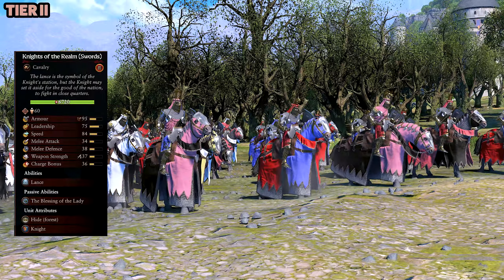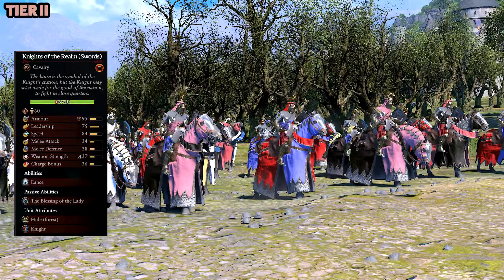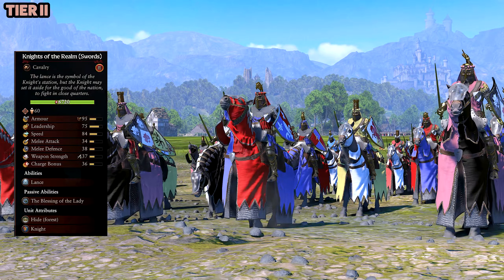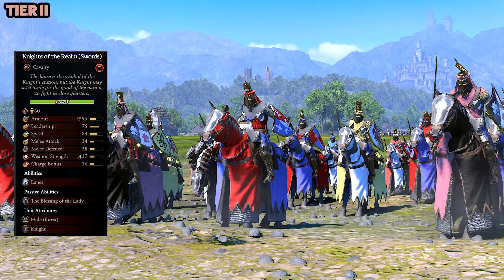The crazy thing is you go up to the next one — the Knights of the Realms with Swords. Obviously you're taking away their lances from the regular cavalry version. I like the horses but I'm less of a fan of the actual knights on this. But again they still look good — there's a variety of colors and it looks astonishing.